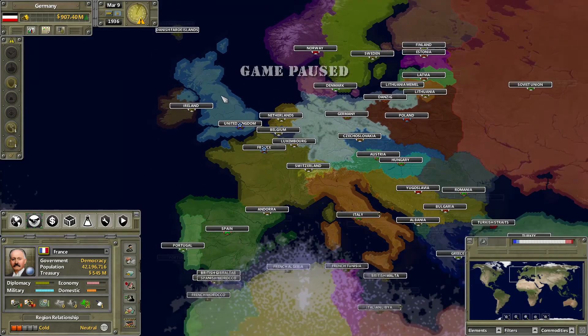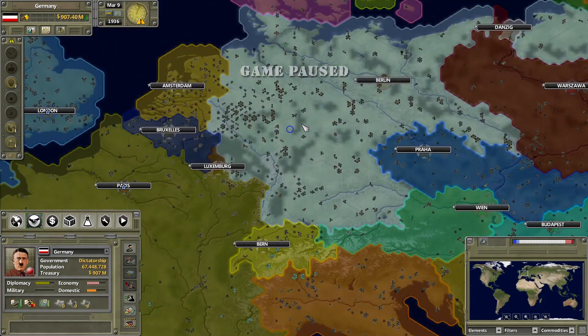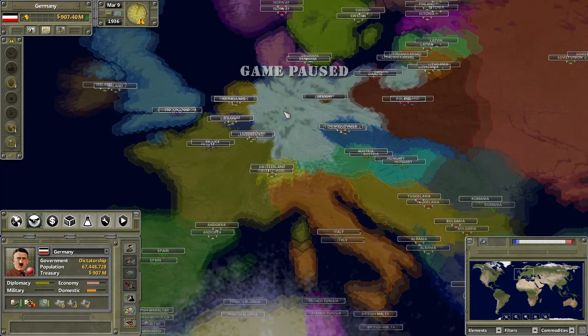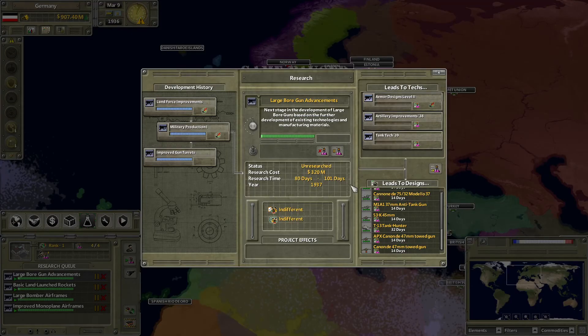If you are way behind on tech, occasionally the world market — the United Nations or League of Nations depending on the era — will offer you a trade in your trade window and try to give or sell you a technology at a good price to help you catch up. You won't see this if you're ahead of most countries technologically. If you look at a tech you'll see the year it came out: the closer you are to or beyond that year, the easier and cheaper it is to research or buy; the further away it is, the more expensive and harder it becomes.